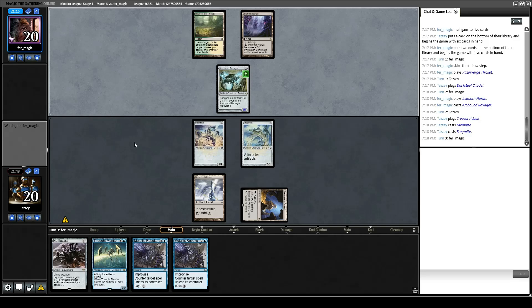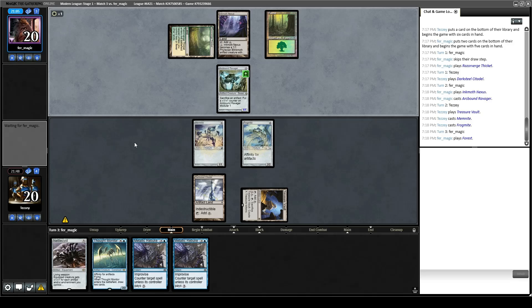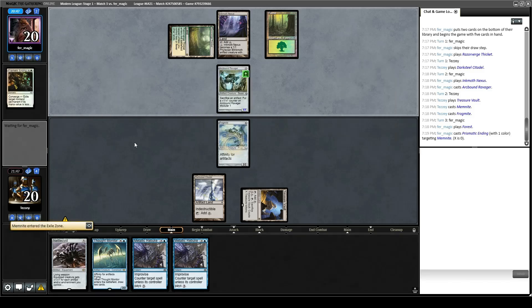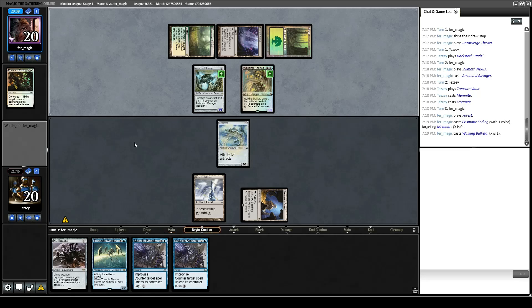Opponent taps and untaps lands, thinking about what they want to do. They Prismatic End our Memnite. I understand why they didn't Prismatic End Frogmite, I suppose. They play Walking Ballista and pass. We draw Urza's Saga, which is a little on the late side. Do I get in with Frogmite or just leave it back? I guess I get in — they're pretty likely to be able to remove it if I just leave it back.